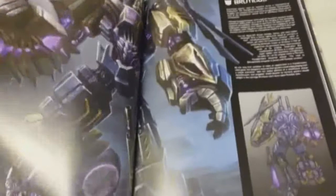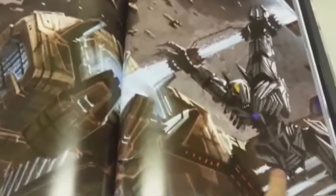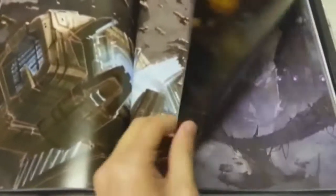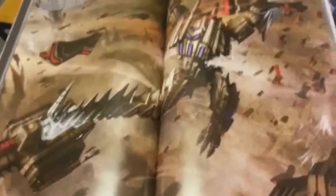Here's some more concept art — here's Bruticus and the other Combaticons. There's the City of Iacon in flames. In the chapter where Megatron goes to get Trypticon, you can see the concept for where they were holding him changed to various degrees — here he was held by these electric thingamajigs, and in another piece of concept art he's being transported by an armada of Autobot spaceships. So they had a few ideas of what to do with Trypticon but decided to scrap them.